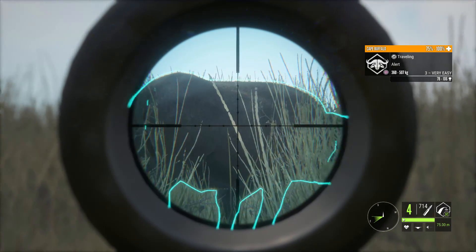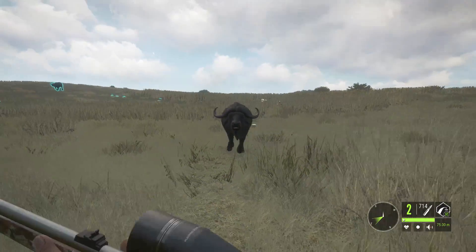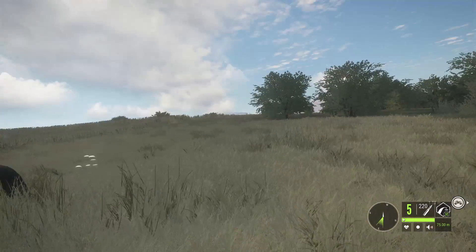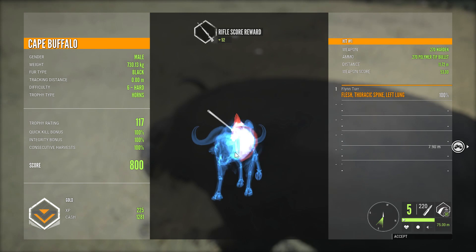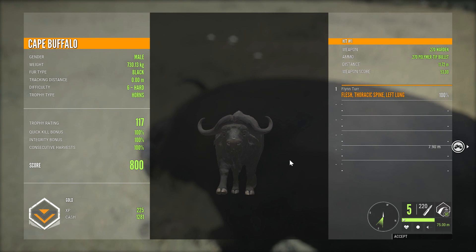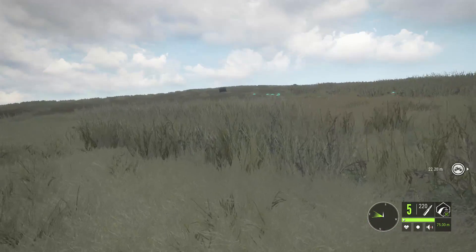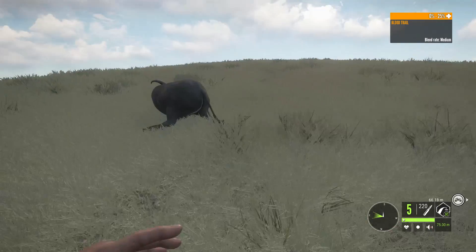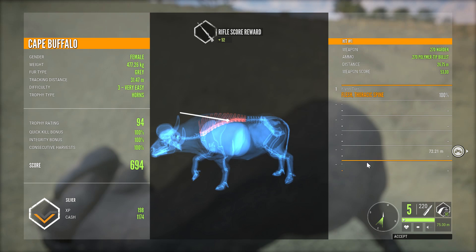Attentive now, but we're way closer than I thought we'd get. It should phase us. That might have been low — no, I don't think it was. Oh, I think it just died — I had the confirmed trophy. We only did hit him once. That's actually cool on multiple levels. First off, it was spine and left lung — only 11 meters away. That does play a factor. It gives 100% quick kill, and it happens to be an exactly 800 scoring buffalo. The female didn't fare much better — 26 meters away, 100% quick kill with a straight spine shot.